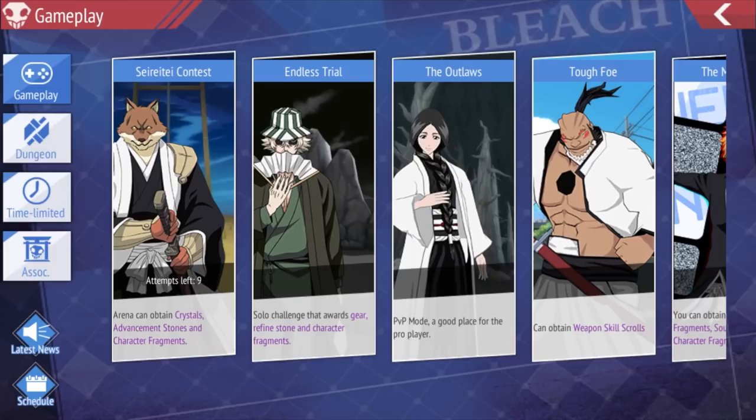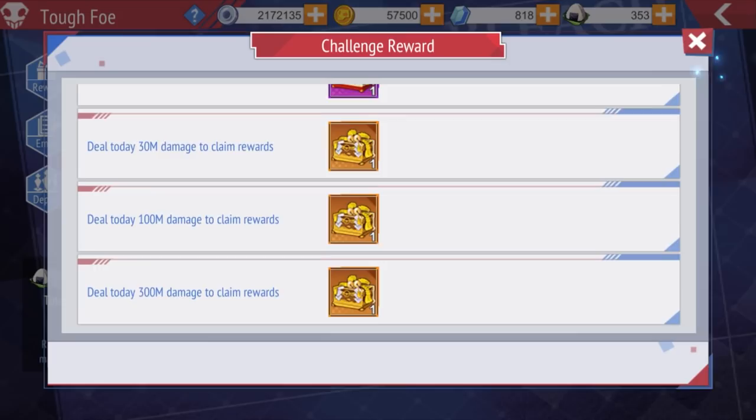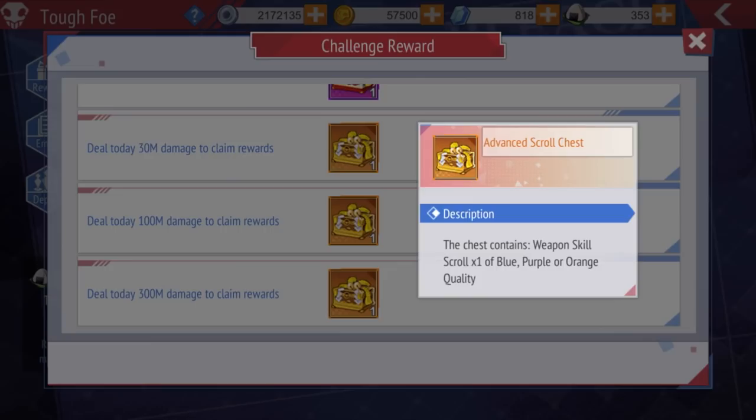Tough Foe is an association event where your friends or association members find enemies and you can join in. If you do damage you get rewards. I recommend doing at least 30 million damage a day to get the chest, which has a chance to give you a gold rarity weapon skill.